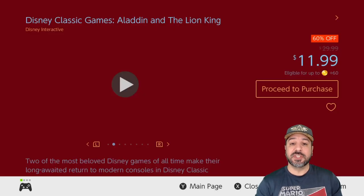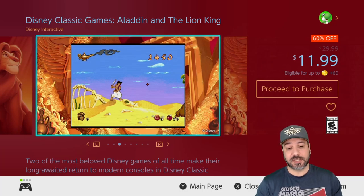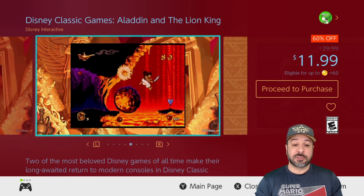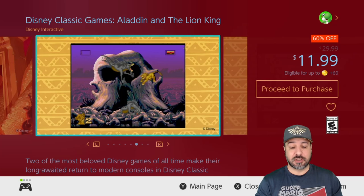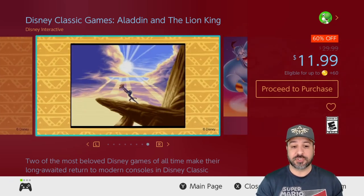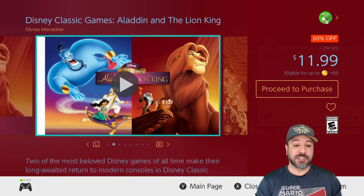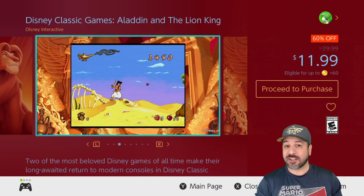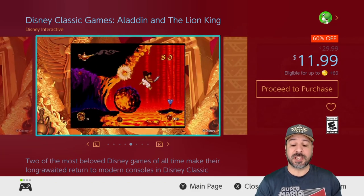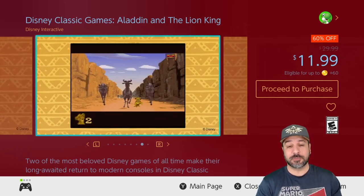The next game is the Disney Classics Collection: Aladdin and The Lion King, currently 60% off for only $11.99. You're getting two great classic retro games. Don't be mistaken — even though they're based on Disney movies generally directed towards kids, these are very difficult platformers. Anyone who wants a really challenging old retro game will find this an excellent collection. These games can be extremely frustrating — a lot of kids got them back in the day and never managed to finish them.